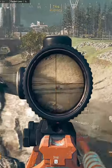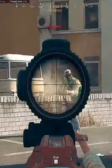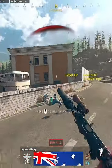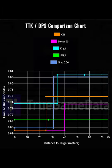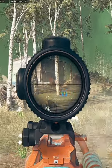Warzone's best loadouts in under a minute. The C-58 continues its dominance in the meta this season. With a time to kill of 651 milliseconds at close range, it absolutely shreds through enemies, making it one of the quicker killing ARs.